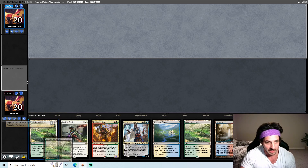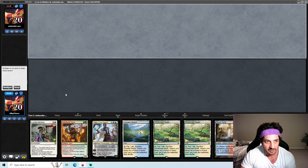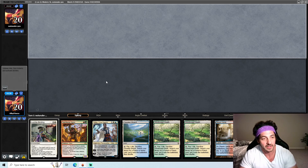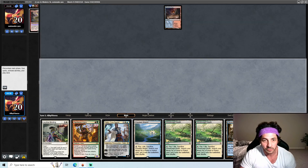So we have Territorial Kavu into Time Raveler in this hand. It's fine, it's not the best — we normally want a nice little curve of one, two, and then into three now that we play the Time Raveler — but it's not a bad hand. It also depends on what our opponent's playing. There are some matchups where the Teferi... and then we're drawing all the lands.